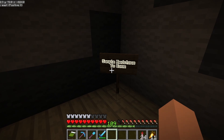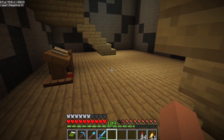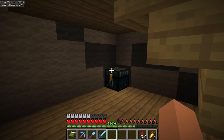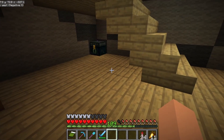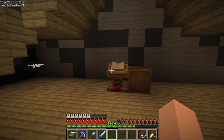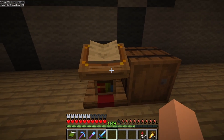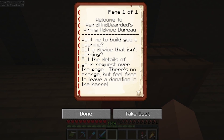There is no way we're getting this done anytime soon — I need a lot of resources for this. We've got to get our industrial district going first, but there's going to be a big build right underneath here just to show some of the fun stuff. We have an ender chest, of course, because while there's not really a cost here, this is a shop, so we should always have an ender chest. And then we have the main thing: our book and a barrel. Welcome to Weird and Bearded's Wiring Advice Bureau. That's right — this shop is called WAB. It makes me happy. Don't question it.